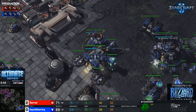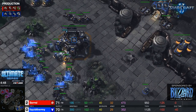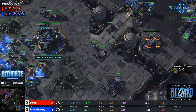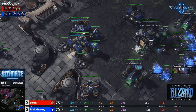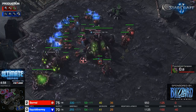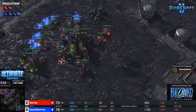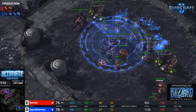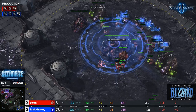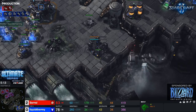Is he going to research the auto cannon? uThermal needs to throw up another gas, but he's actually getting an armory. Is this going to be a battle cruiser hellbat push, or is he going to warp the BC into saril's main? I don't claim to be an expert at everything, but I do battle cruiser rush 90% of my TvZs so I think I'm qualified to talk about this.